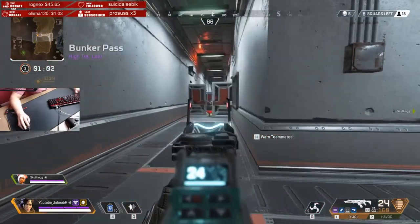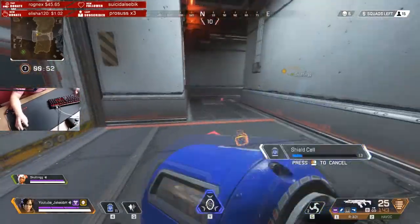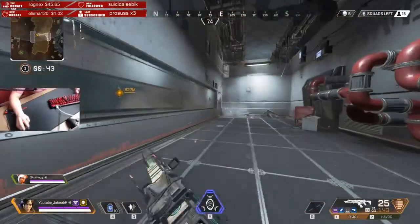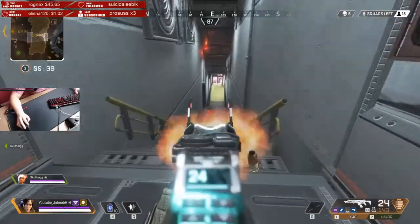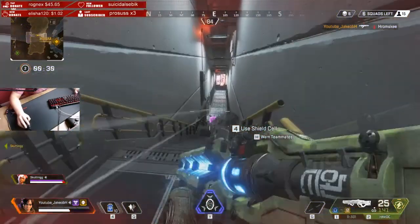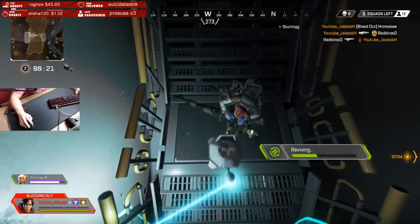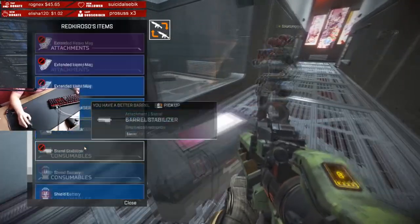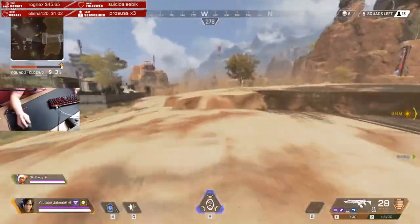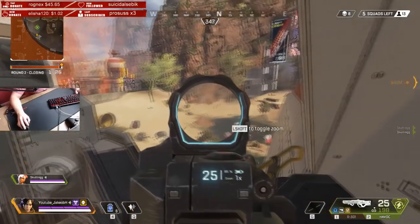Tip three: if you want to push someone, make sure you're in an advantageous position. Because I was playing Wraith, I spotted the barrel and heard the enemy. The moment I heard him I called for my teammate, closed the doors behind us, and watched him run away. I pushed him because I knew he had to be reloading and was retreating — I just used that situation to my advantage and went for it.